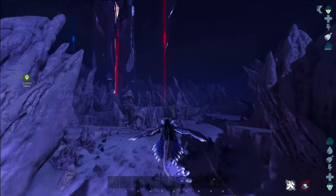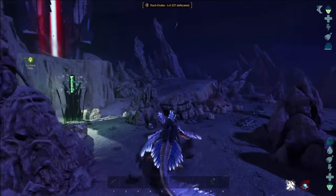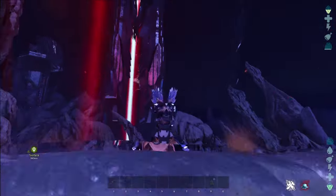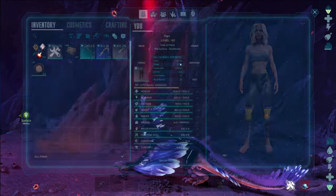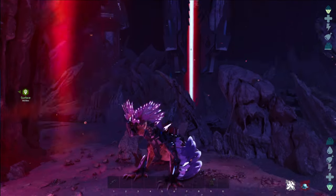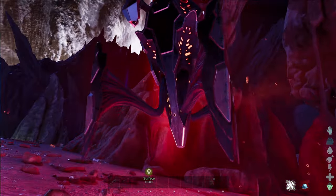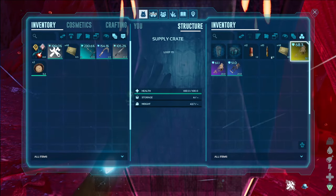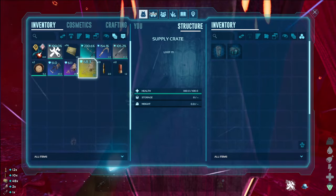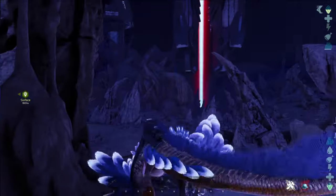Looks like we can't get that blue one — some of the spots, it looks like it just goes in. I really do hope they fix that. Doesn't look like anything else has really spawned. What time is it? 7:30. We've got plenty of time, but we need to head back before 10. Looks like the red drop is good — we got a rock drake saddle blueprint. We did get a blueprint, so that's always something.